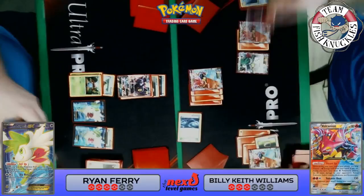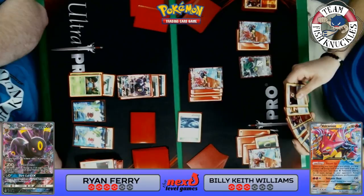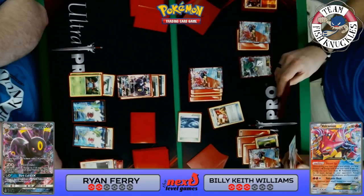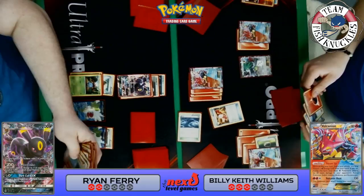Ryan plays a Lysandre to bring up the Starmie and take a double knockout on the Starmie and the baby Volcanion. Keith needs three fire energies to win the game — or at least knock out Ryan's only Umbreon, after which Ryan can't really attack. Trainer's Mail looks at the top cards — Keith does have a VS Seeker, and with it he can grab a Fisherman if there is one in the discard pile. I believe there is one. He can grab a VS Seeker for a Fisherman and take a knockout going to one prize card.